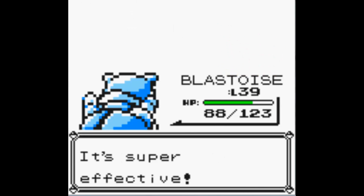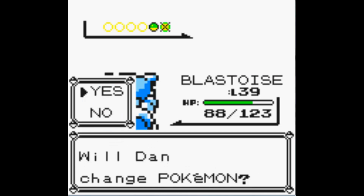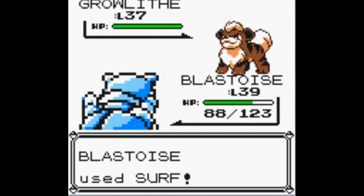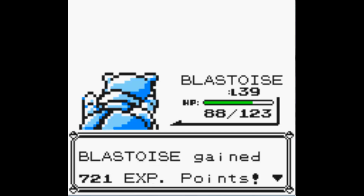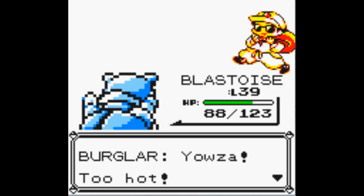We got another critical hit — I'm getting critical hits out of the wazoo today. Growlithe. I'm not a fan of Growlithe's sprite in this game. It looks too orange, too crimson, you know? Also they didn't add shiny Pokemon in this game, which I'm a little disappointed about. The reason they added the red Gyarados in Gold Silver Crystal was just to show off shiny Pokemon in the game.